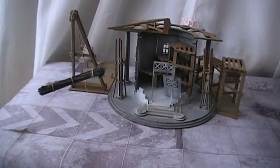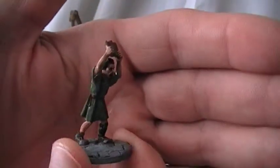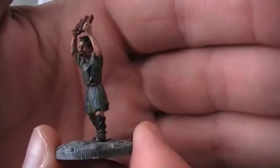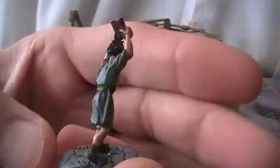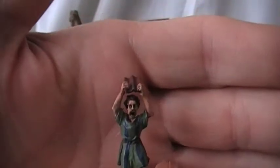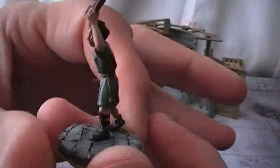You get one exclusive figure tied into the scenario that the starter box set is based around - a ruined temple. This guy is meant to be like a temple guard. If you get too close to him, he basically starts throwing roof tiles at your characters. He's an okay figure, a little bit boring, just wearing Roman civilian clothing. He's got a very ghoulish face and he's holding a roof tile. I think he came out okay.